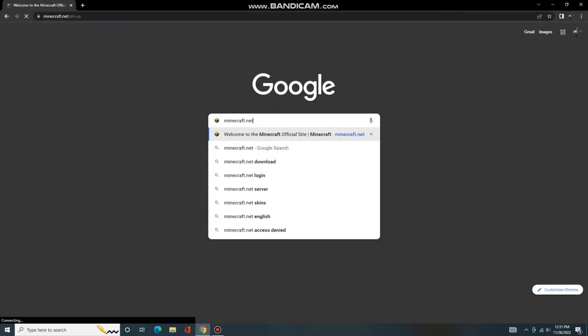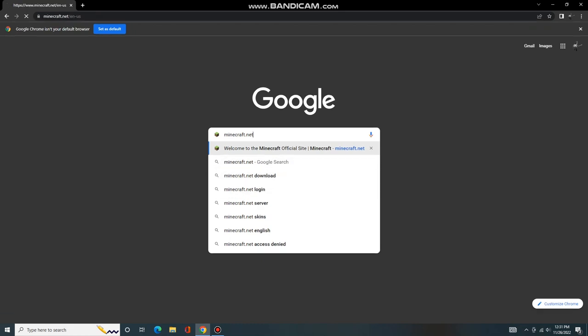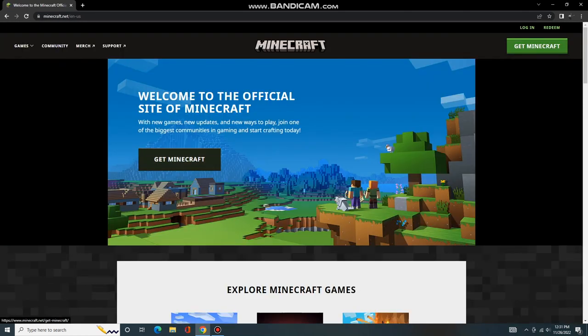To play Minecraft, first you have to install Minecraft on your PC. To do that, you have to go buy it at minecraft.net. I will add this link in the video description below. After download, you install Minecraft on your PC.